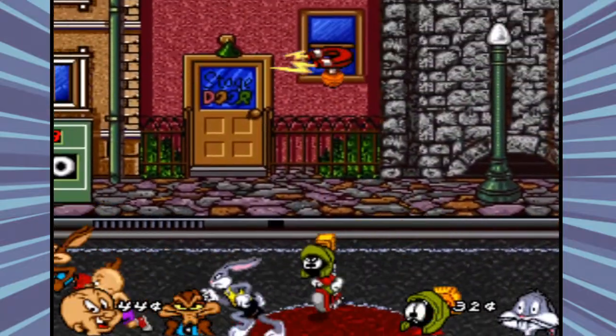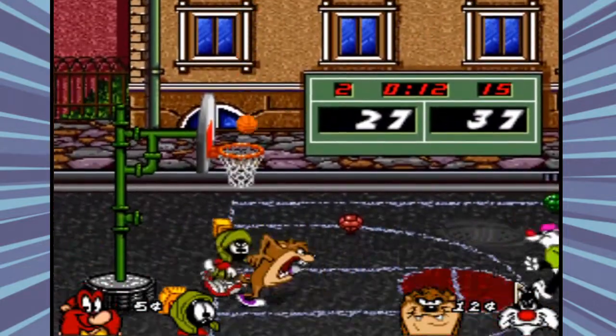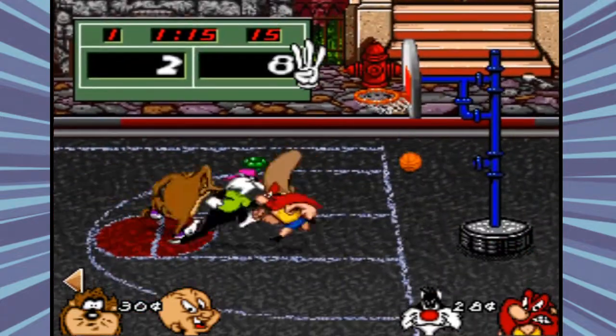One of the abilities is the long-range ability, which lets your character shoot a unique full-court shot. Each character has a unique animation that plays out when they do a long-range shot — for example, Elmer Fudd pulls out his gun and shoots the ball.